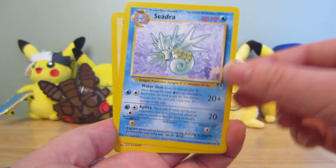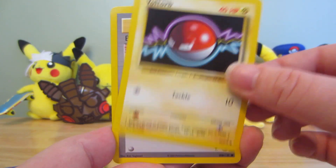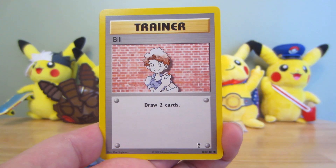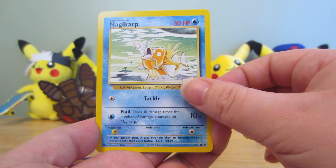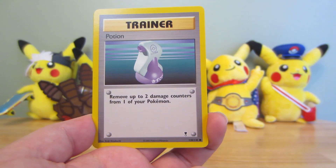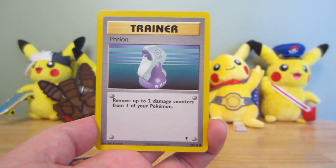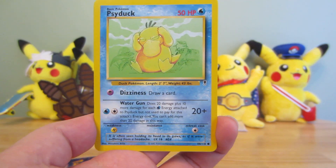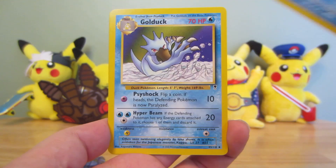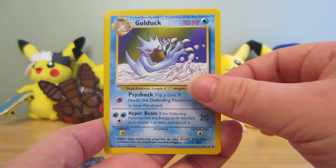Seedra. Voltorb. So we'll probably get a lot of electric Pokémon in this set. Bill! That card was awesome. Magikarp. Electric and water is the theme so far. Potion. Two of the most original trainer cards, right? It's kind of cool. Psyduck. Poor guy's getting a headache underwater. Golduck. Nice — see, like, there's a line built into the pack.